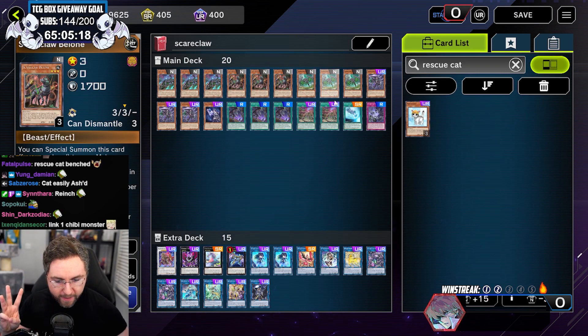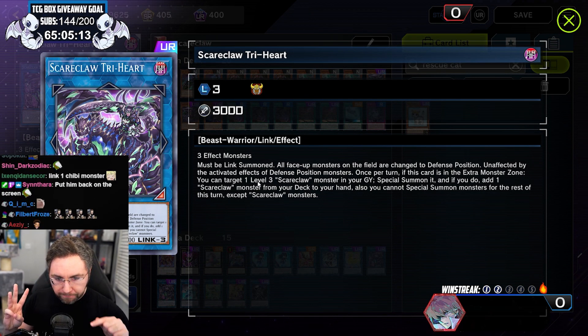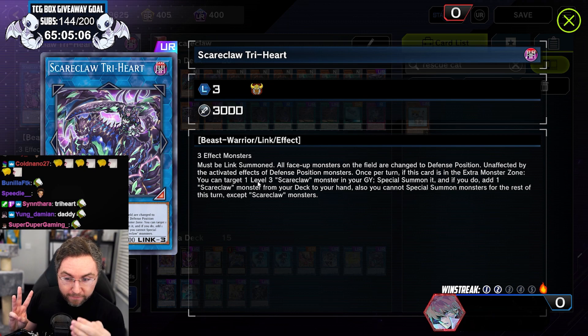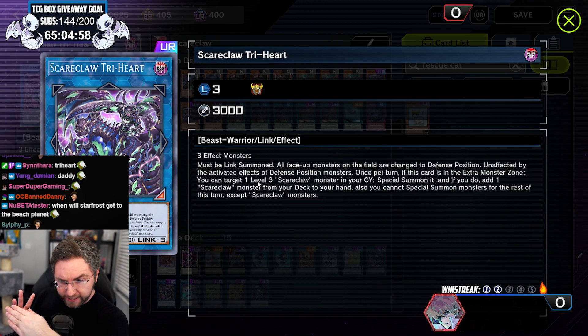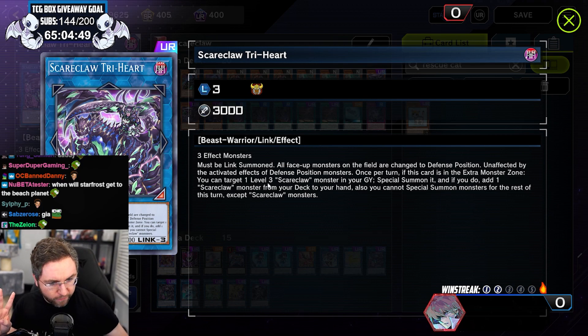What do we do with three monsters? We make the boss — the Scareclaw Tri-Heart. Three effect monsters. All face-up monsters on the field are changed to defense. It's like Baguska — you are unaffected by the effects of defense position monsters, completely unaffected by activated effects. So if there's a continuous effect like DPE reducing your attack, you are reduced. But if DPE activates to pop you — even if it pops itself — you are going to be unaffected.